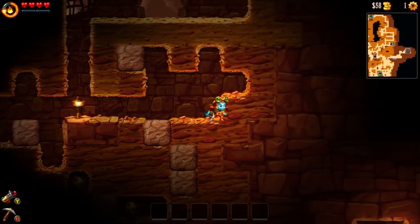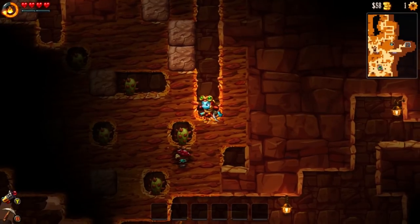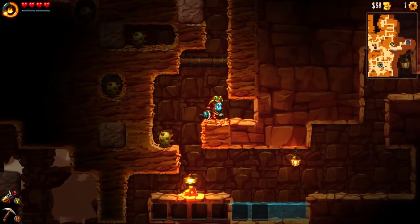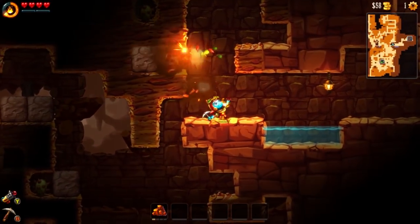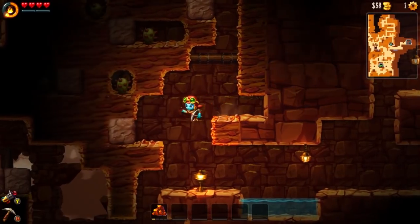The cactuses explode on contact and help clear out some of the spaces. Some resources are down there now. I want to make sure I can get back up here. The reason I'm picking this particular tile is that it's pretty quick to mine compared to other tiles in this game — that's what the level upgrade has gotten me.